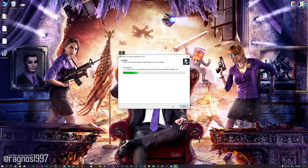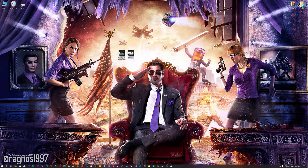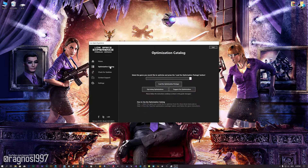First of all, start the installation process for the Low Specs Experience. Once it's done, start it from the newly created Desktop shortcut and select the optimization catalog. From this drop-down menu, select Saints Row IV and then press load the optimization package.